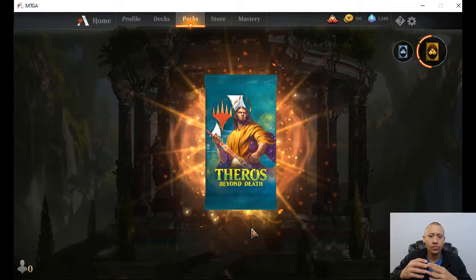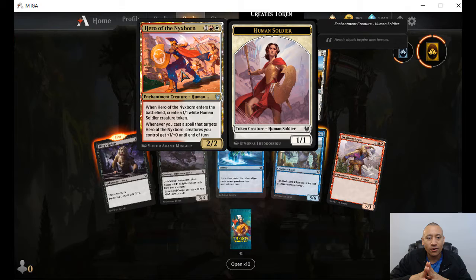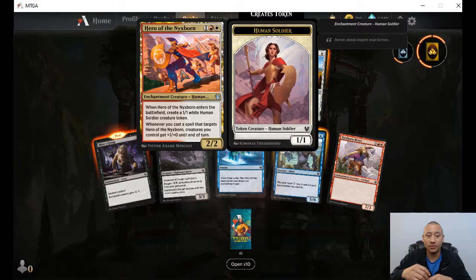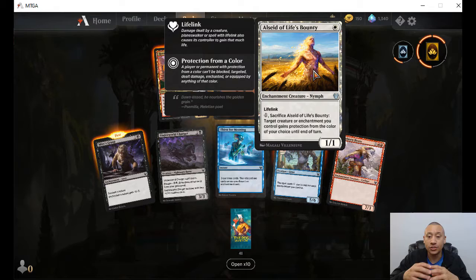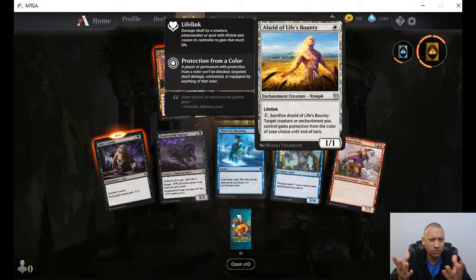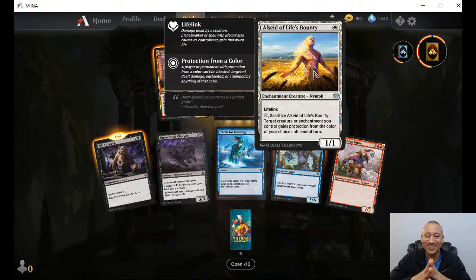What do we got here? Hero of the Nyxborn. When hero comes into the battlefield, create a one-one human soldier creature token. Whenever you cast a spell that targets this, creatures you control get plus one, plus zero till end of turn. So if you've got a bunch of buff spells where you can boost this thing, it's going to give all your creatures a boost. Enchant creature for one — one-one for one with lifelink. You can pay one and sacrifice this. Target creature or enchantment you control gains protection from the color of your choice until end of turn. That's a good way to keep your cards safe — like a one-time use circle of protection.